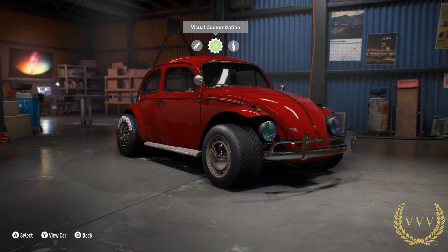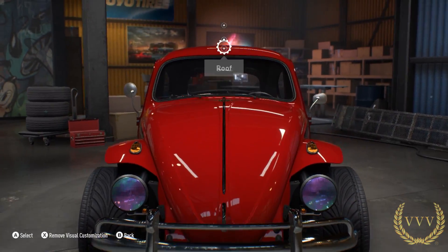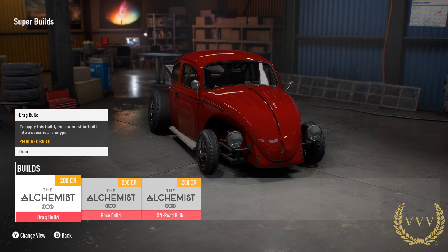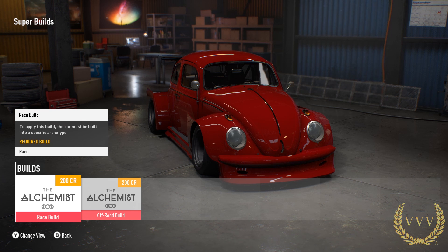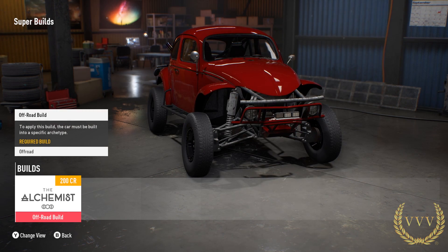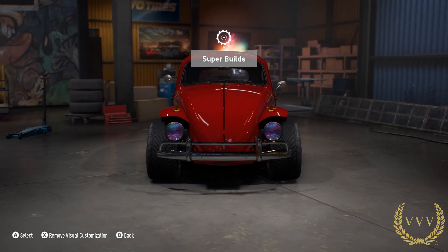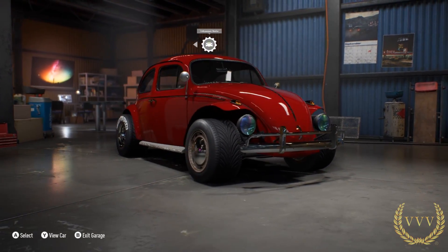Now we're going to be looking at the super build. This is basically very similar to The Crew — here you have the drift build, you've got drag build, race build, and an off-road build. And like I said earlier, these are exclusive to the derelict cars. Some pretty awesome stuff there.